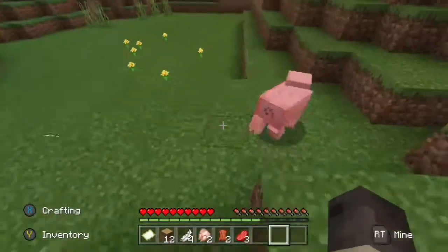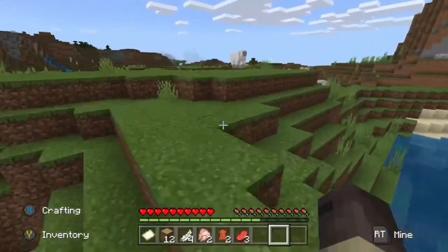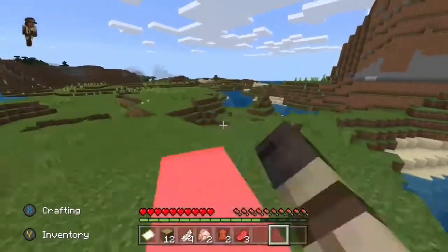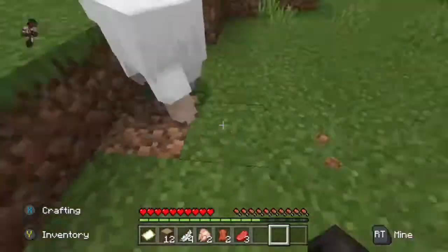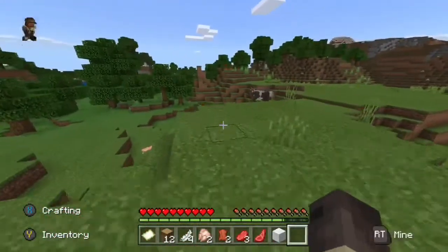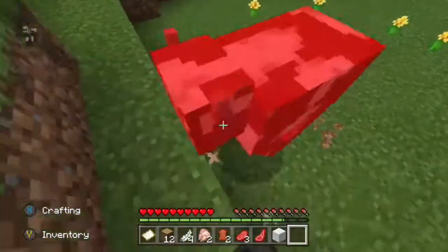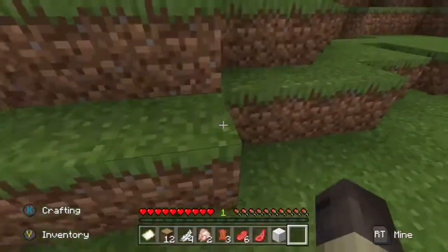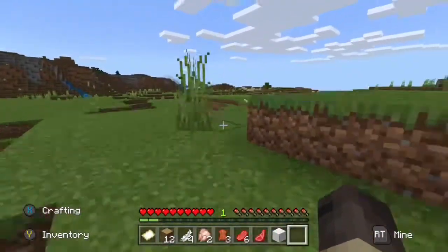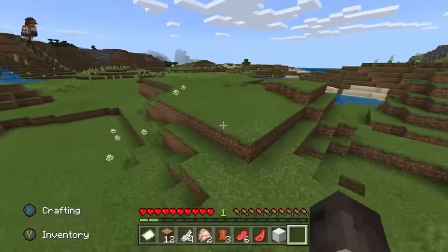He finds a pig and takes mercy on the pig, deciding not to kill it. But the sheep — the sheep must die, for it has wool, and wool is a valuable resource if you wish to craft a bed, which is needed to set your spawn point so that if you perish you may respawn at the location your bed has been placed.